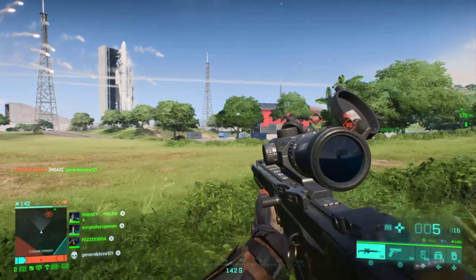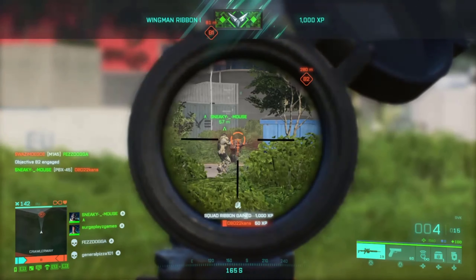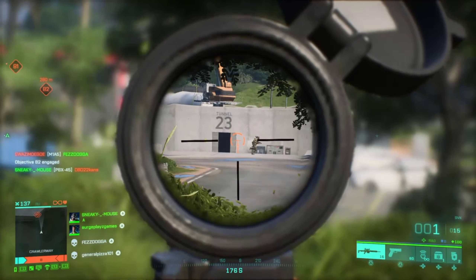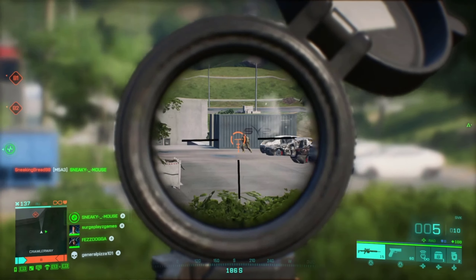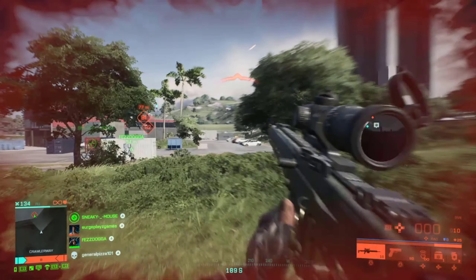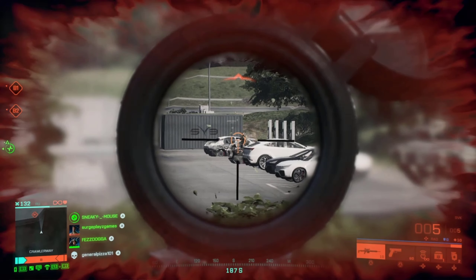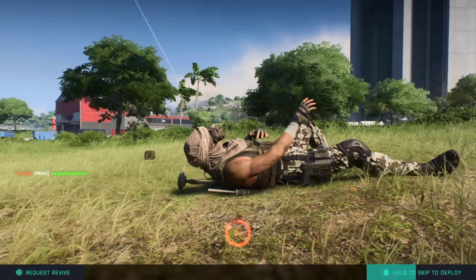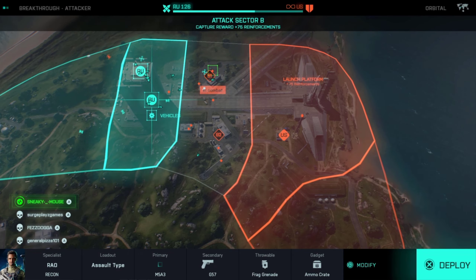The specialist system — I understand a lot of work has gone into it, so I'm not saying throw it all out. My proposal is to bring back the class system, take two or three specialist abilities and put them into the classes. As a sign of good faith, use those specialists as optional skins you can sell on the store, just like the elites in Battlefield 5, but also keep military sim skins available. That's a perfect balance.